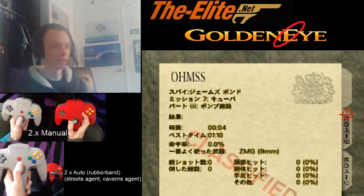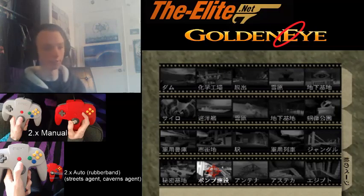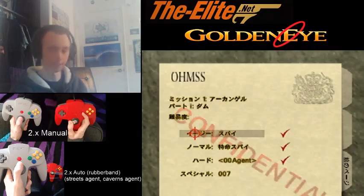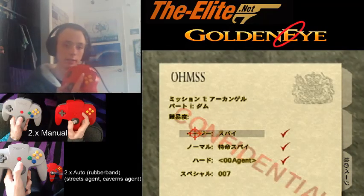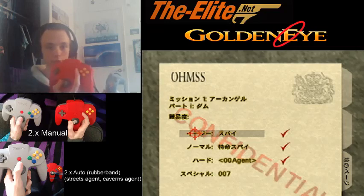Now you know how 2.x works, how to build the speed, and how to easily play it for streets and caverns. For depot, runway, and dam you have to switch strafes at some point in the level, so you have to be holding both controllers to be able to do that.